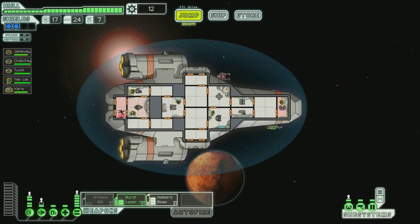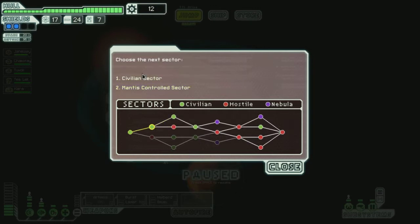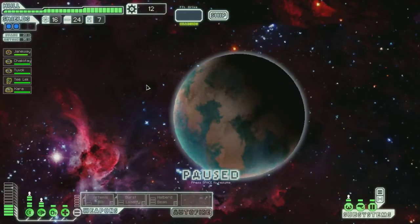Let's just repair this real fast. You two can go into the infirmary to heal up — my two alien people, Kara and Teakleek. I don't remember what I put you two on. You went on engines so you must have gone on oxygen. We will unpower things and jump to the next sector. I always like to go for a safer sounding sector, just because I'm a noob.